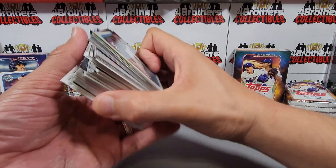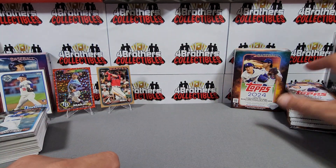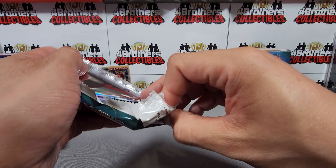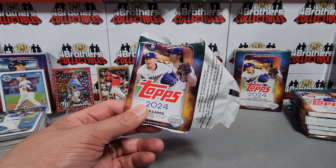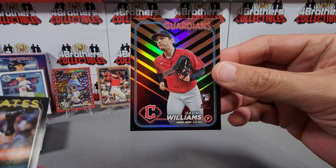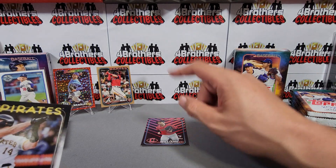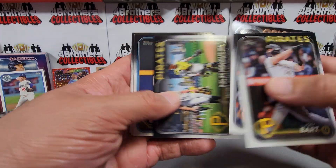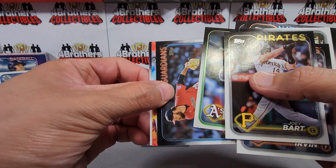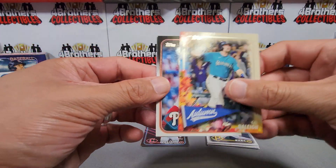Decent job with Series Two — nothing too crazy, but we did get a couple of numbered cards, that nice Yamamoto rookie, and of course the Ohtani card. Let's go to the Update Series and see what we can do. Pack one — Gavin Williams and that's a rookie debut holiday foil right there. I think these holiday foils look nicer than the Series Two ones. Nationals, Robert Garcia, and Autumn Falls — that's a nice-looking card. All-Star Game insert and Wyatt Langford rookie Stars of MLB.